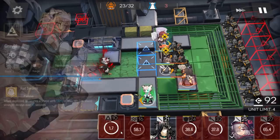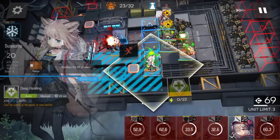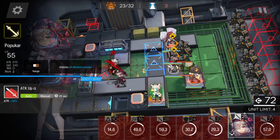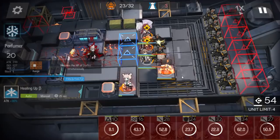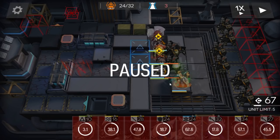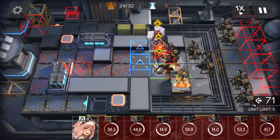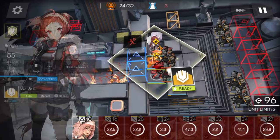Keep stalling. The ignite is fine because you have the AoE Medic here. Tallulah gets killed by the tile ground fire. Now just focus on those enemies - kill them one by one, because when their HP drops below 50%, it gets really, really dangerous. Use your Defenders to tank and await your Caster cooldown.